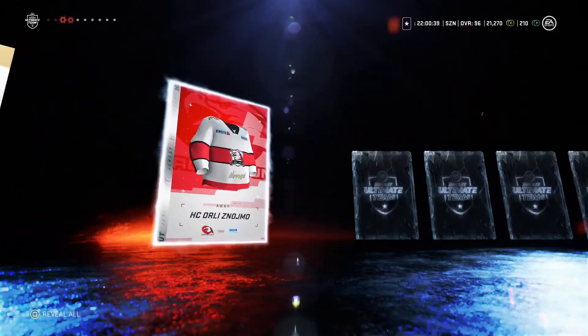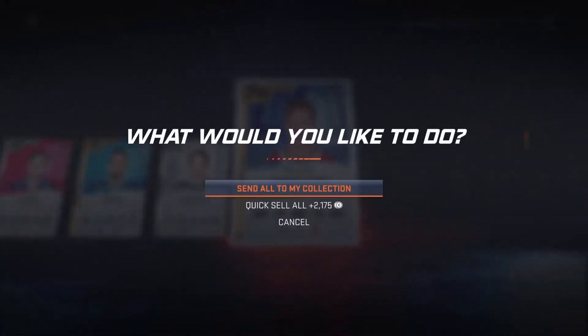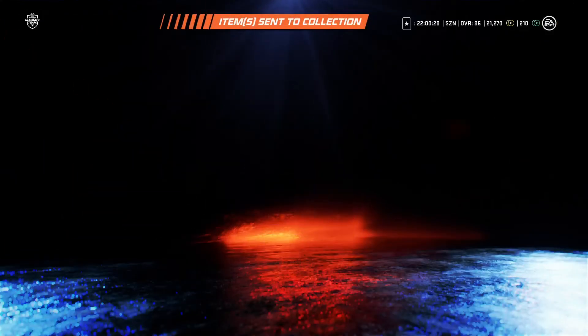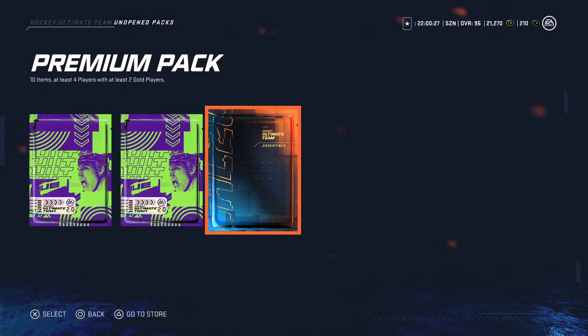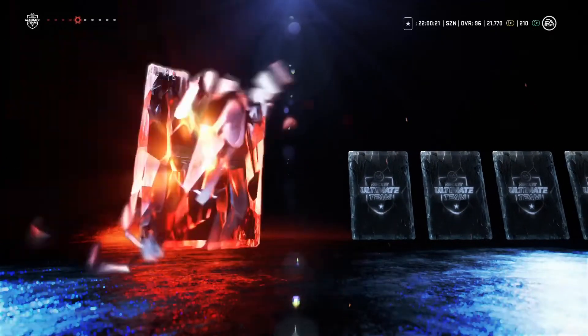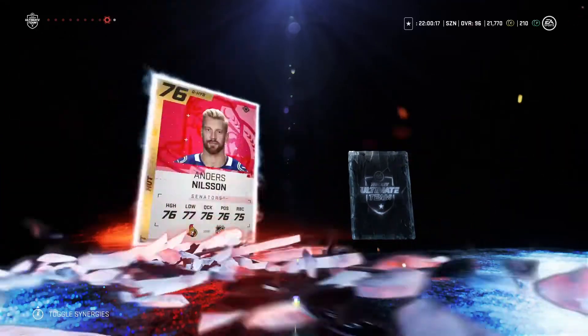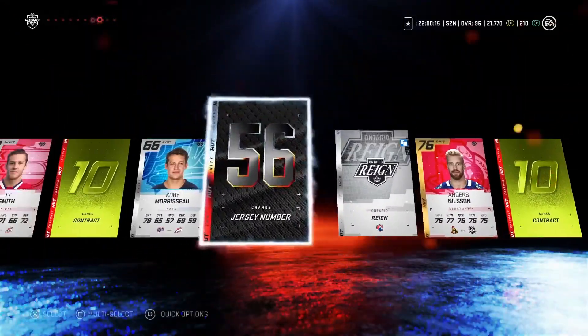Got a contract, got a jersey, 500 coins, a jersey, contract — 68, 70, 74, 64, and a 74. Another premium pack here: got a jersey, 75, 75, 70, contract, 68, 56, logo 76, and a contract.